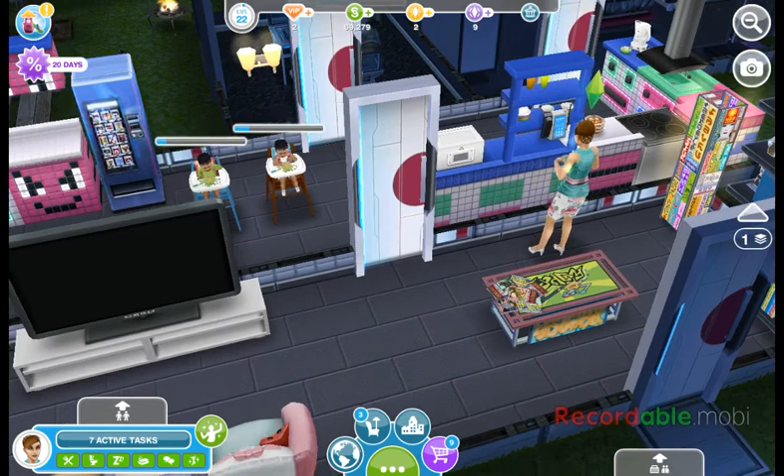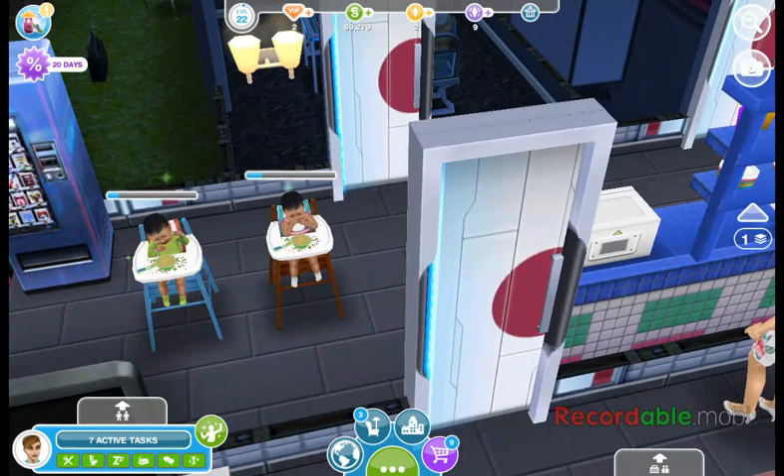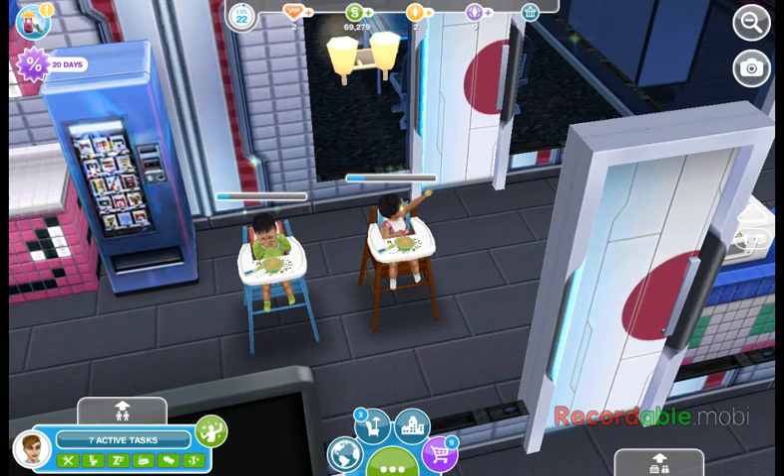One of my Sims has had another baby. Enrique has a little sister and her name is Samara. As you can see, they both are in their high chairs eating, making a huge mess.